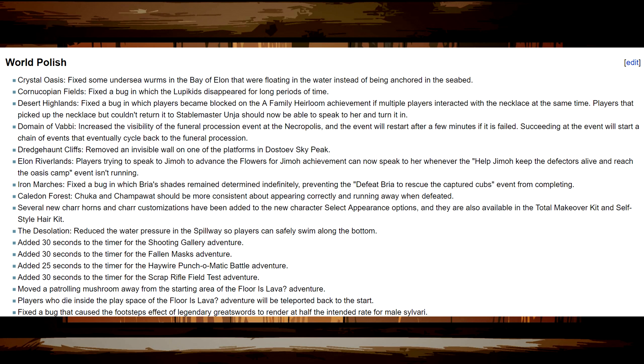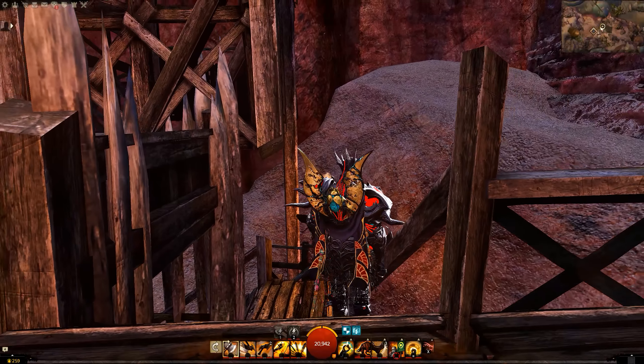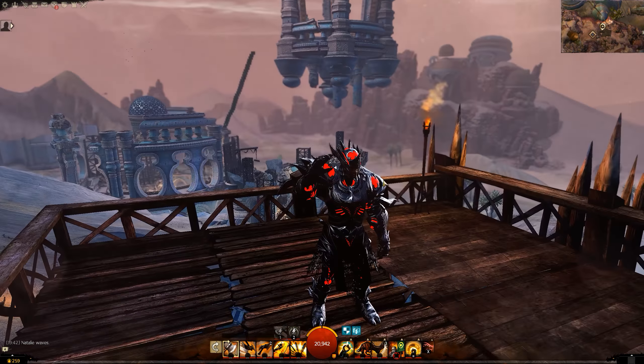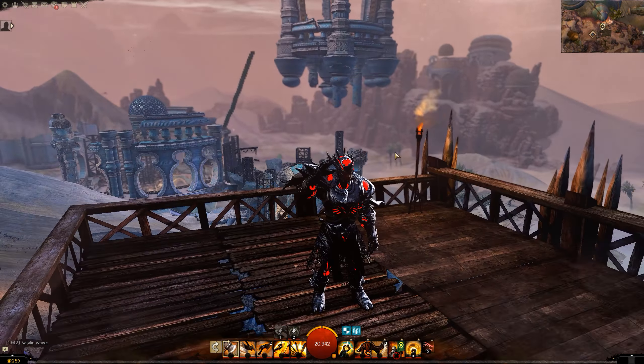In the Domain of Istan, they increased the visibility of the Funeral Procession event at the Necropolis, and the event itself will restart after a few minutes if it gets failed. If you succeed, it starts a chain of events that eventually cycles back to the Funeral Procession. It almost sounds like they might have added new events to the game to cycle it around, which is cool because some of those places in Vabbi are really exciting.